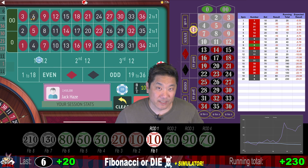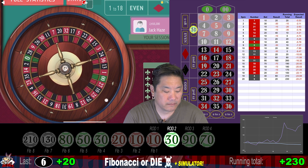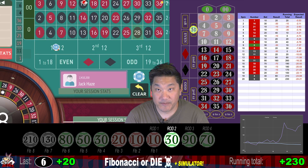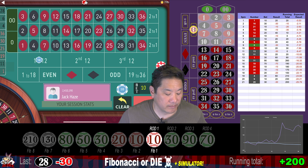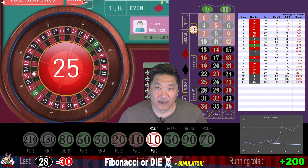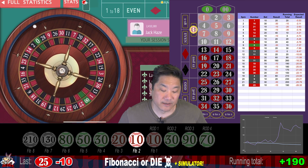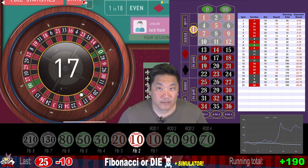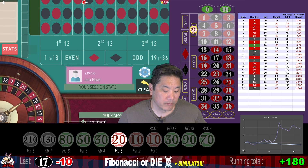6 — that's a win, we win 20 and we go to step 2 of Ride or Die, betting $30 on a dozen. 28 — a whack, we lose 30. We are currently up $200. 25 — that's a $10 whack, go to step 2 of Fibonacci, still $10. 17 — another $10 whack, we bet $20.